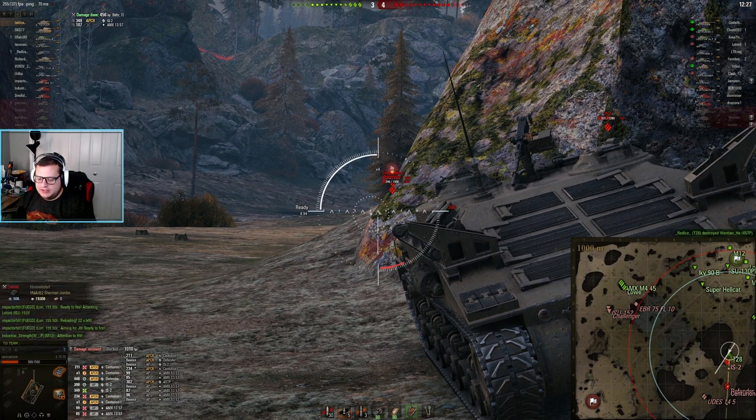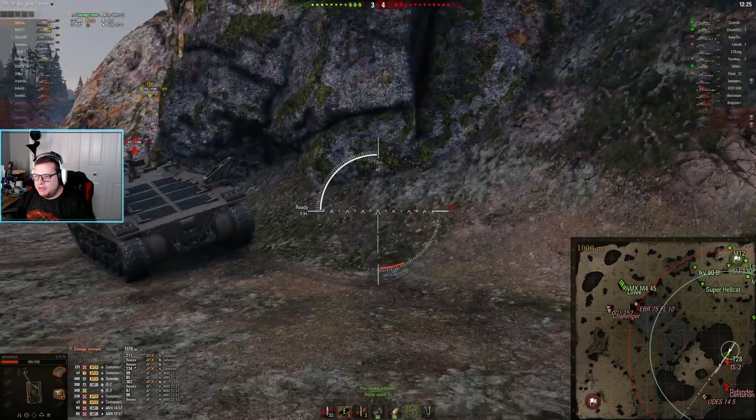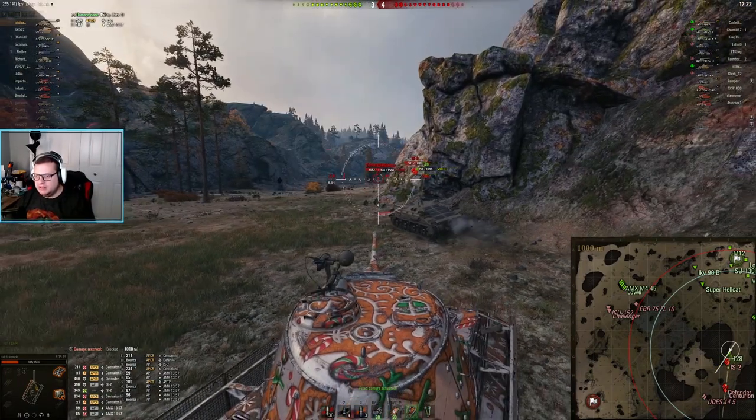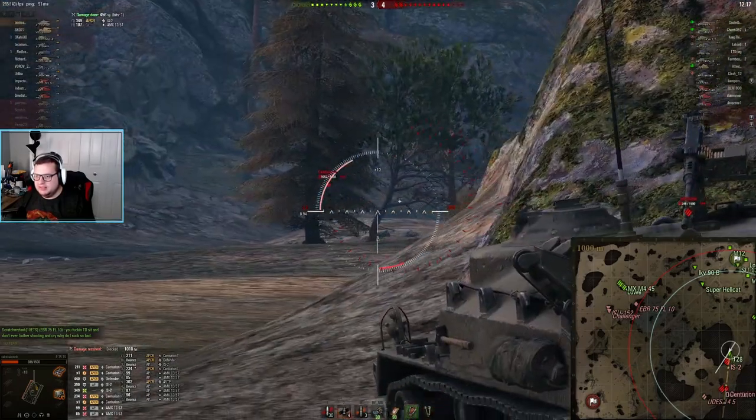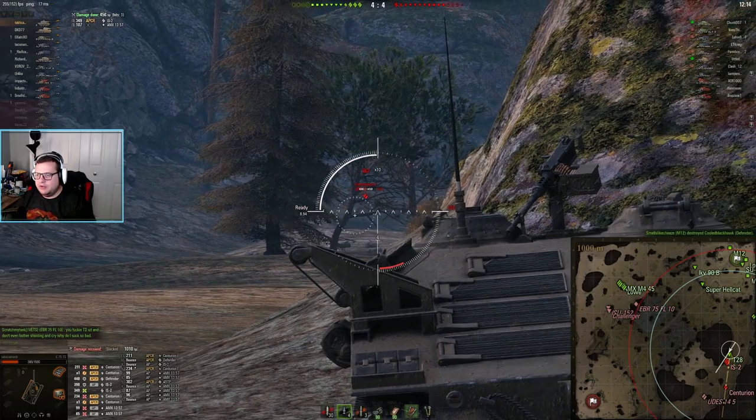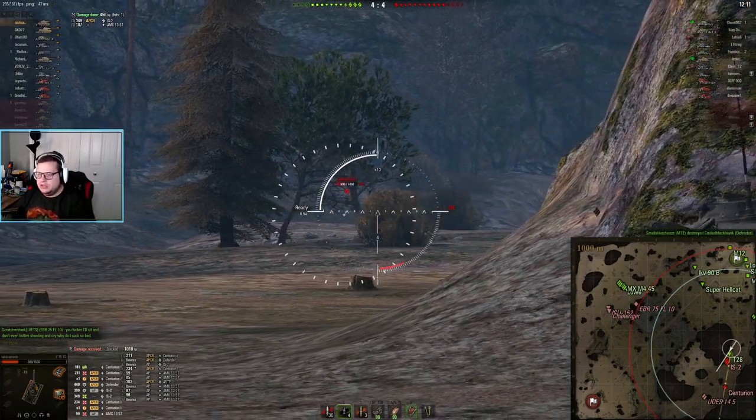Let's look at something quickly. We've taken a 45 TP round, two 1357 rounds, a Cent round, and another Cent round. This is over half of your hit points. You would have at least half, more than half of your hit points right now - you'd be almost full health - if all you did was turn in that pocket. If you just rotated in the pocket, you would not have exposed yourself except to the 1357 in that instance, and then you could have turned and had shots on the 45 TP because he was so exposed trying to get shots at you.